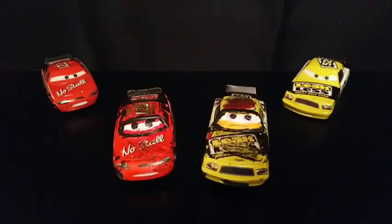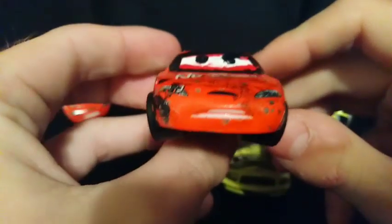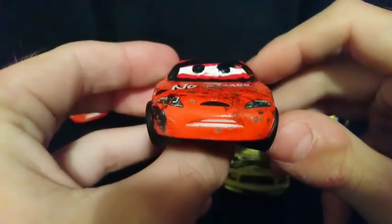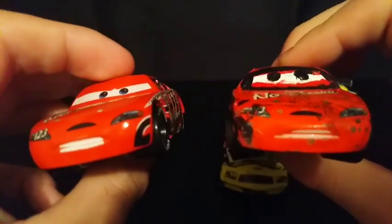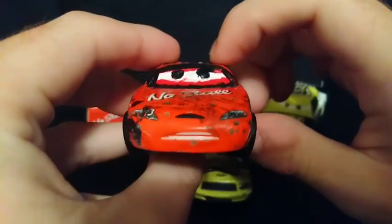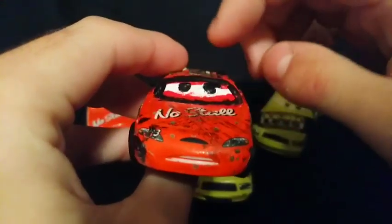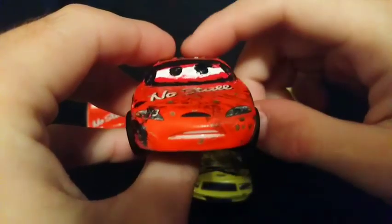Let's start the review with Todd Marcus. The most obvious change is the expression — in the movie he is looking up at Claude Scruggs, very scared, but on his original die-cast he's only really looking to the side. I wanted to make the customs as movie accurate as possible, so I painted the eyes white and gave him some red eyelids and a black outline around the eyes, because a lot of people seem to like that.